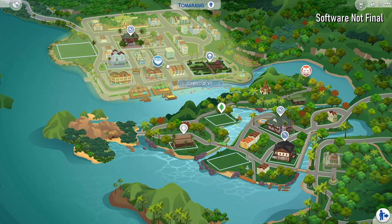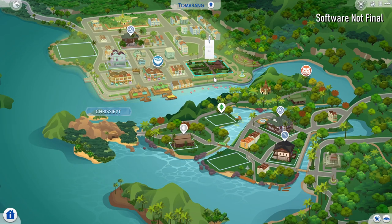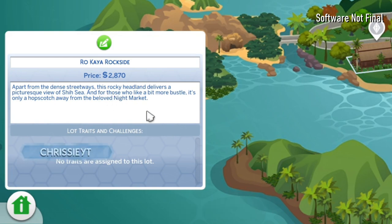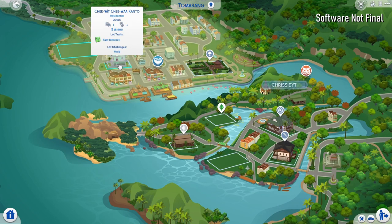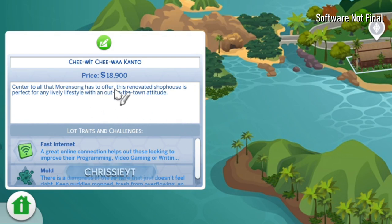In Moran Song we have two of the biggest lots. There's a 30 by 30 botanical national park lot - the Zosultaman Botani - described as: "Filled with luscious flora and fauna, this garden is a welcome place to relax, restore, and reconnect with nature." We also have a big empty 40 by 30 lot, the Rocaia Rockside: "Apart from the dense streetways, this rocky headland delivers a picturesque view of Shisi, and it's only a hopscotch away from the beloved night market." We also have an empty residential lot - a normal residential, not an apartment building.